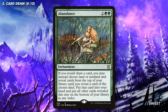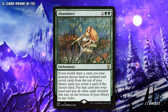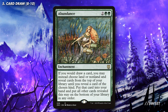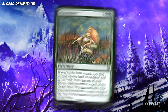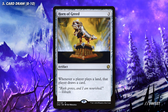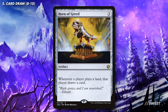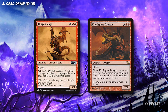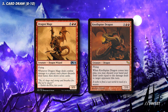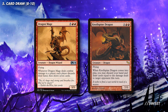Next up we have what is technically card selection over card advantage and that's Abundance, which lets us choose if we draw a land or a non-land permanent every time we draw a card. This can be really strong with some of the large draw effects as it means we can guarantee drawing a load of lands if we need them to start throwing around, or earlier in the game while we're trying to set up we can always hit gas. Then we have Horn of Greed which lets anyone draw a card whenever they play a land. This is fantastic in a lands heavy deck like this. Then finally we have Dragon Mage, which can repeatedly help us refill our hand with lands, and Nullhide Dragon, which can refill our hand after we've swung and thrown some lands around so we can do it all over again.